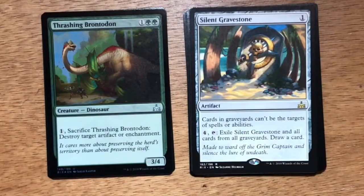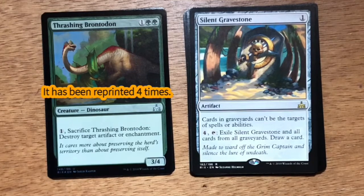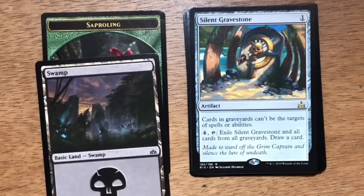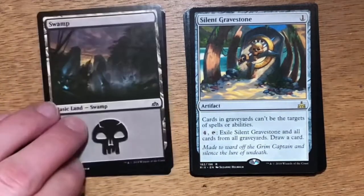We did get a foil out of the bundle — I was worried we wouldn't. Thrashing Brontodon — three mana, one generic two green. Dinosaur at 3/4. You can pay one generic mana, sacrifice Thrashing Brontodon, to destroy target artifact or enchantment. In limited, this was a nice card to have. For three mana you get a 3/4 on the ground — great stats already — and later in the game, if you needed to deal with your opponent's pesky enchantment or artifact, you could pay the mana, sacrifice it, and take care of that annoying permanent. And then we also have a Swamp and a Saproling token.